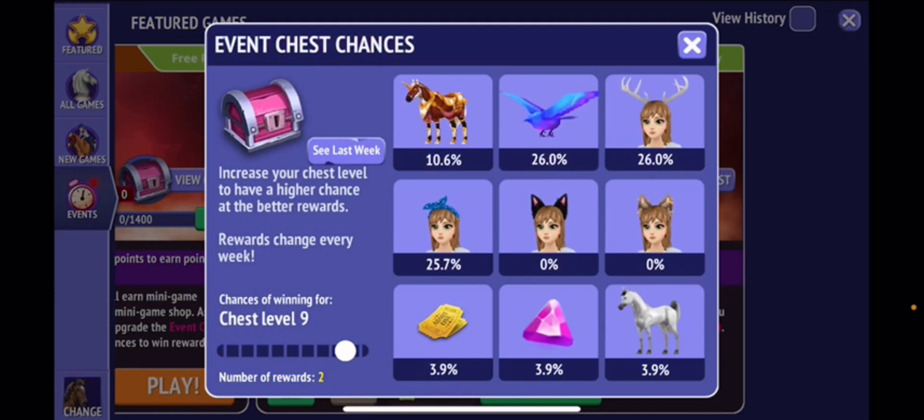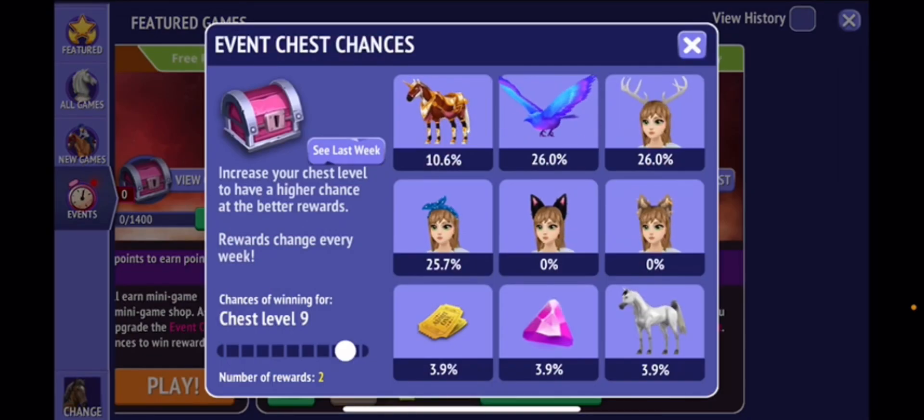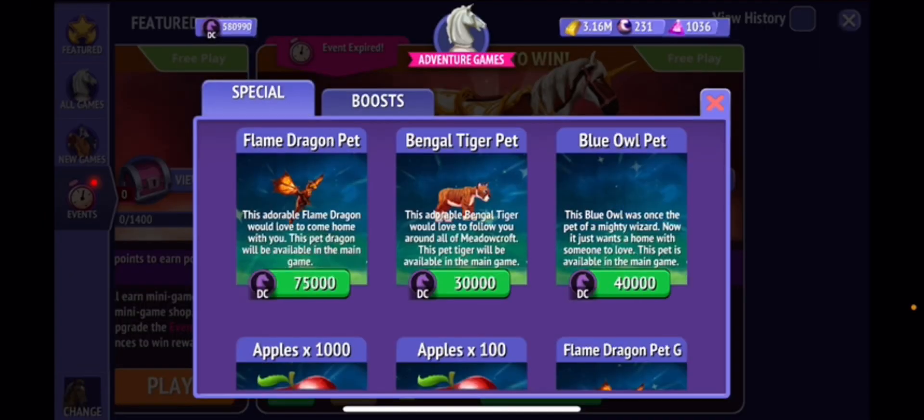Okay, so here are my chances: I have a 10.9% chance for the horse. Personally, I'm not a big fan of the horse — it's kind of ugly in my opinion, I'm sorry. 26% chance for the bird dove, 26% chance for the ant, 25.7% for the little bow, and then 3.9% for tickets, gems, and the rat horse.